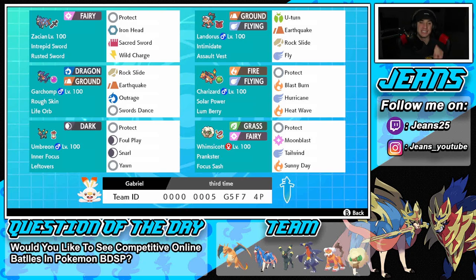Garchomp has Life Orb and Rough Skin as his ability, so this thing is going to hit like a truck. It's got Rock Slide, Earthquake, and Outrage both for STAB moves, and Swords Dance to set up. Once we get Garchomp set up we can Dynamax him whenever we want — if we get a Swords Dance off we can roll out with a Dynamax to pretty much just sweep the battle.